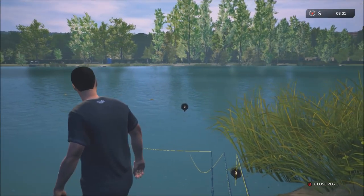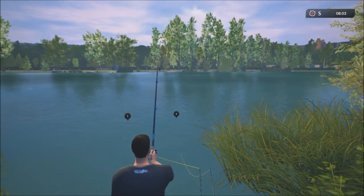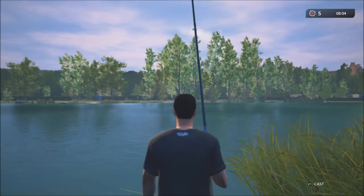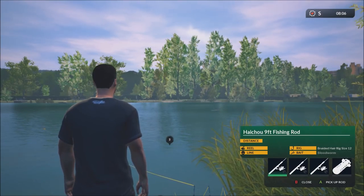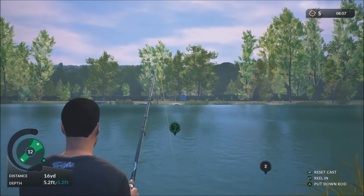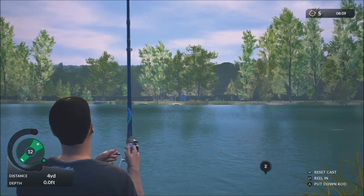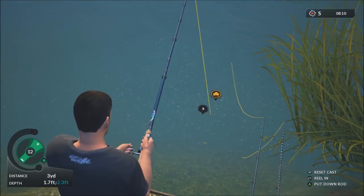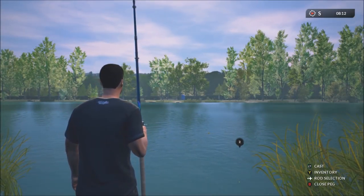There's some fish activity — a fish jumped over there. Switching to overhead cast and attempting to cast toward the activity — missed the timing again. Then an alarm goes off indicating a bite, but the line snaps. That likely happened because the hook went into the weeds — the weed symbol appeared on screen. On the starter rods the line quality and strength isn't as good, so don't expect to catch the biggest fish when you first start playing.